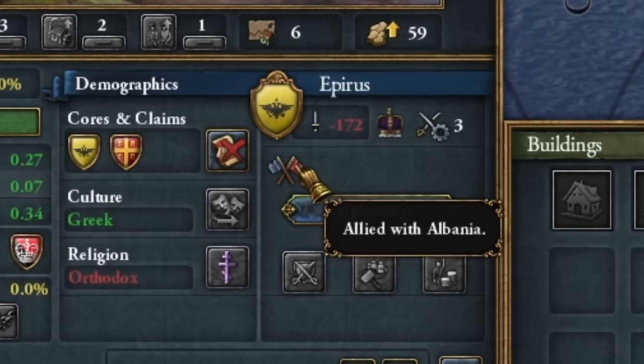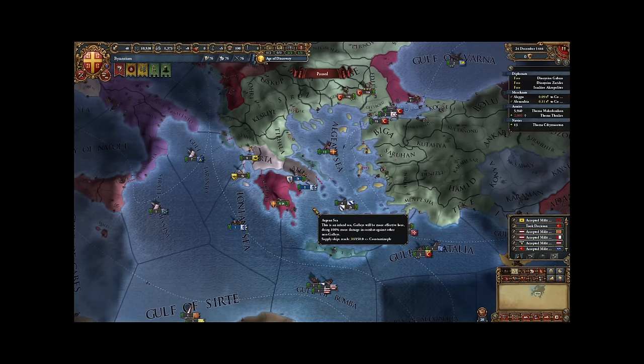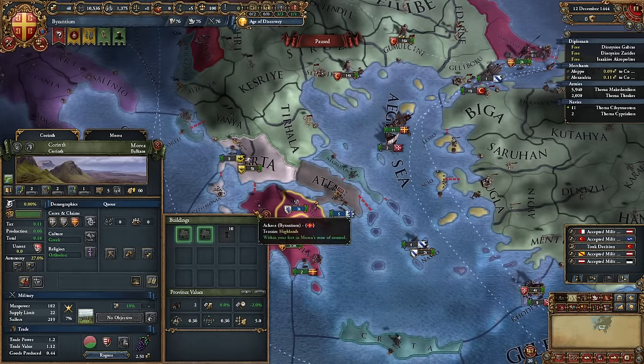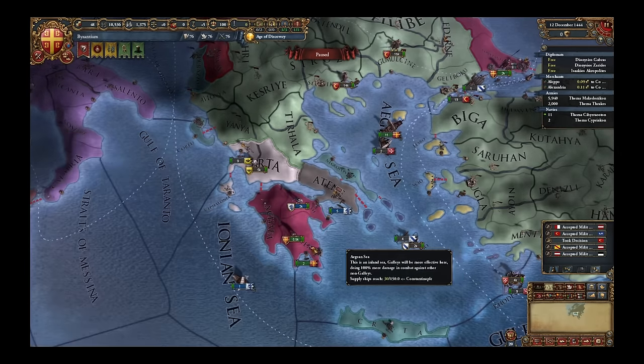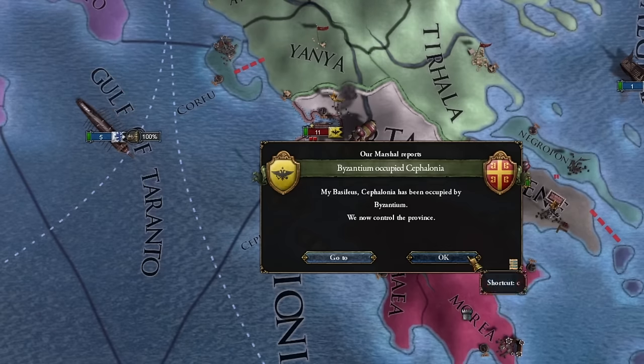Epirus just allied with Albania, so it's a restart. We really don't want Epirus to have any alliance — it will unnecessarily lengthen the war. A small correction: I also had to burn development in Corinth. I'll have to expand that province later. Let our ruler lead and let's go to war with Epirus. Conquering Epirus won't be problematic at all.